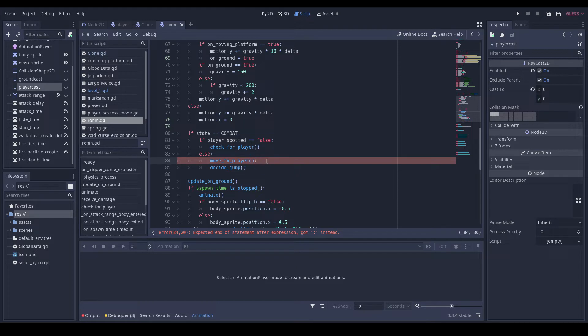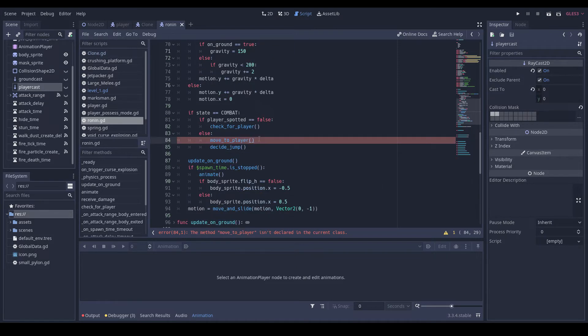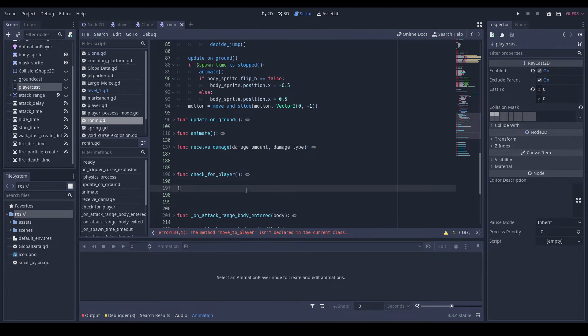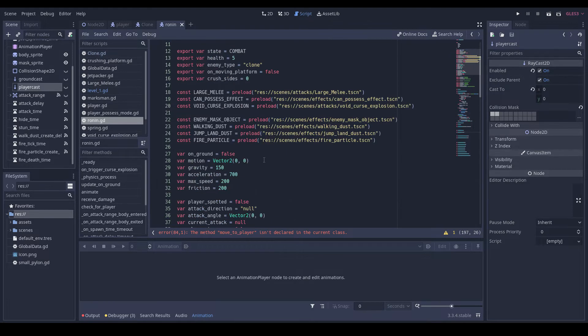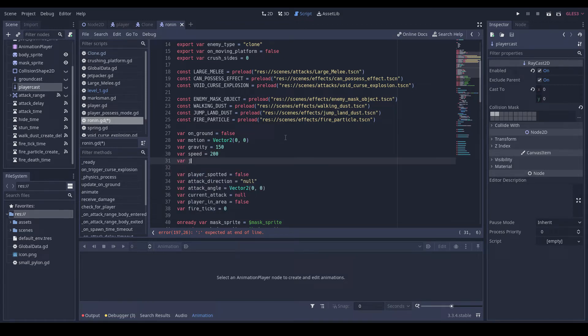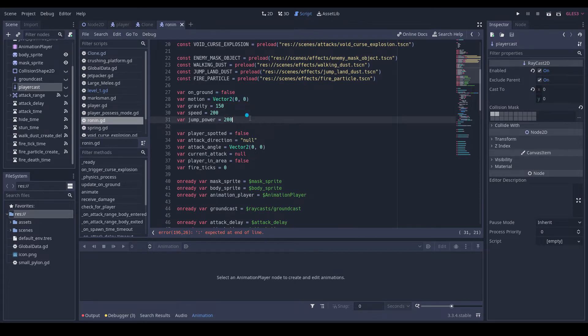We'll also pass in delta here. So then we'll do: func move_to_player(delta). What's the speed? I'm thinking — should we have the ninjas accelerate or not? I'm thinking not, so I'm just going to do: var speed equal to 200, var jump_power equal to 200. I'll make that 100 now actually.